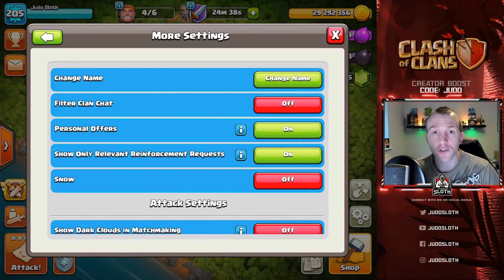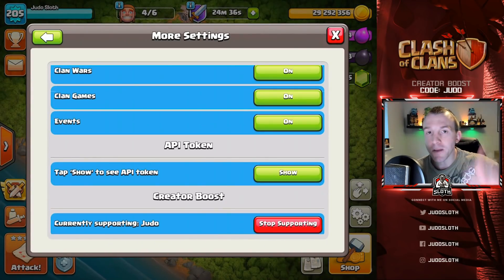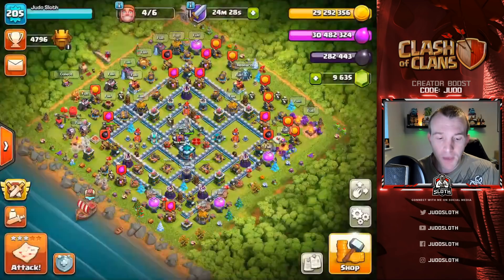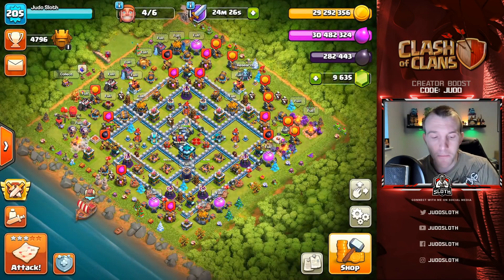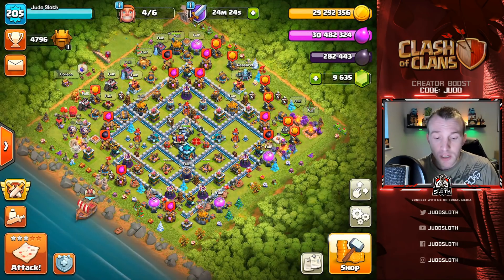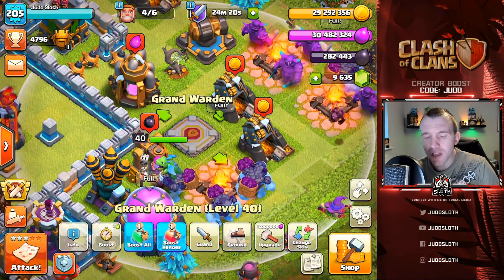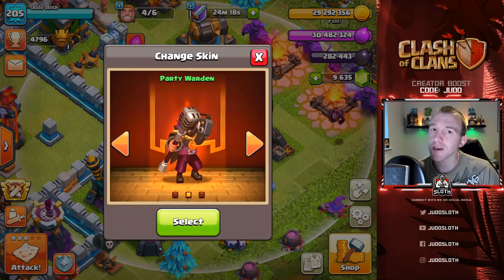If you are going to be making any purchases or purchasing the gold pass, be sure to go into your settings, more settings, and right at the bottom the content creator boost code for me is 'judo'. It really does help me out here on the channel and I really do appreciate it guys.